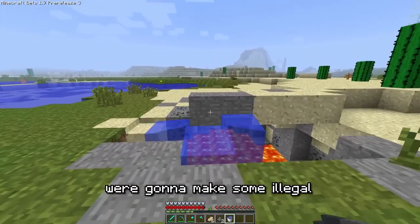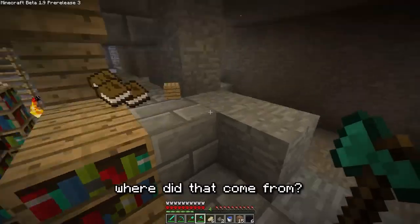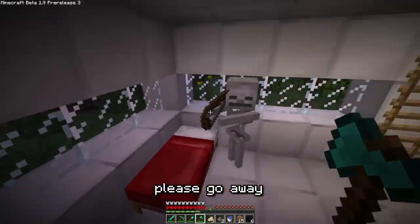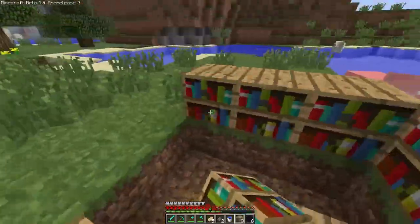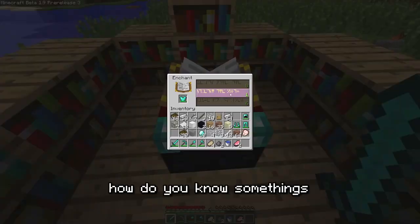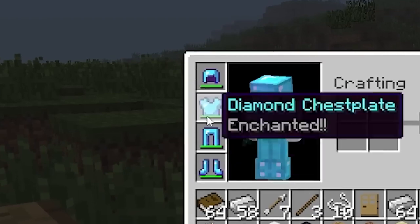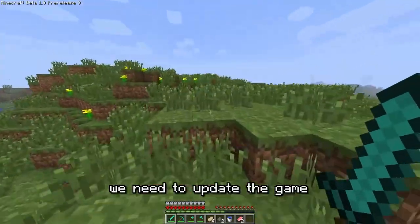Next up, we need an enchantment table — we're going to make some illegal armor and tools. A skeleton dropped some books. This is the worst part about this update. Now, how do you know something's enchanted in this version? Well, because it says so. What it's enchanted with, I have no idea.